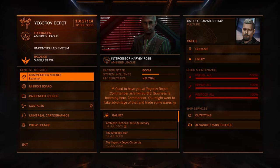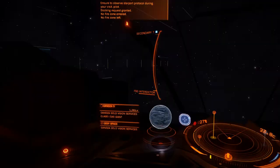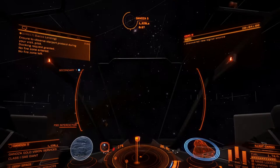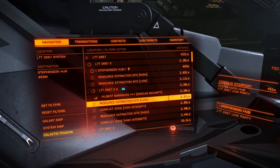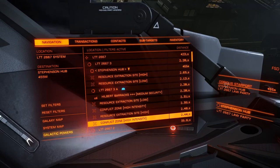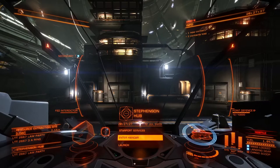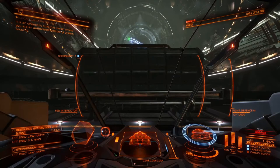Another great way to bounty hunt: if you get to a system map and you see planets with rings around them, you're going to find some nice juicy resource extraction sites, and those are the best place to bounty hunt. As a beginner I recommend going to the ones marked 'low' first, until you get used to combat and being able to defend yourself. If you go straight into a high intensity one you're probably going to get blown up pretty quickly, so start low and work your way up.